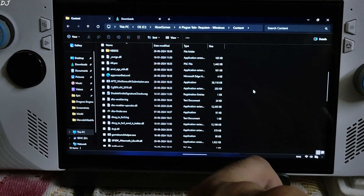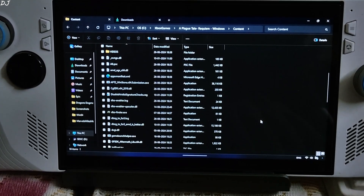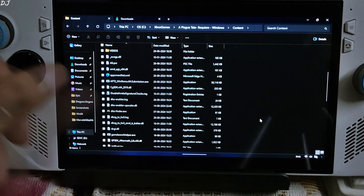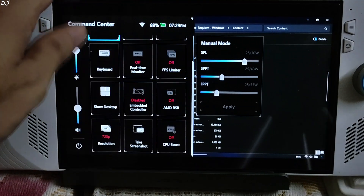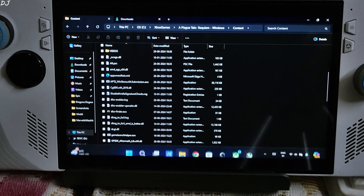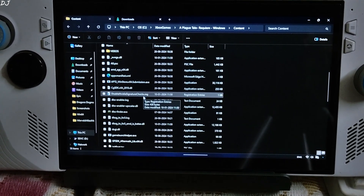You don't even need to execute the disable NVIDIA signature checks registry file for this game. I have set the UMA buffer size to 4 GB. The Ally is running on BIOS version 338. I have installed AMD's technical preview GPU driver, Adrenaline Edition 24.5.1. Using the 25W manual profile with all three power values set at 25W. 720p resolution, CPU boost disabled. Connected with a GuliKit KK3 Max gamepad in 2.4 GHz wireless mode.